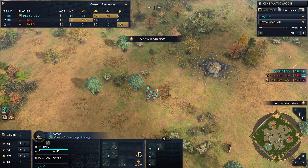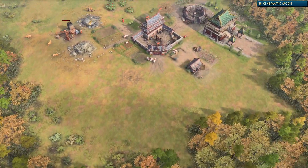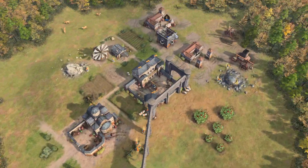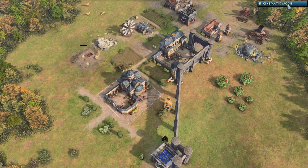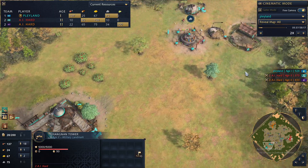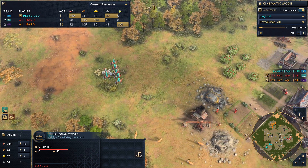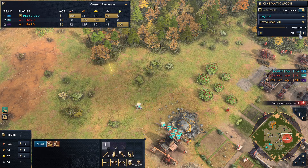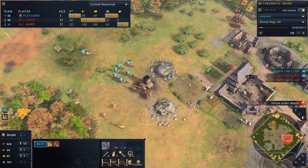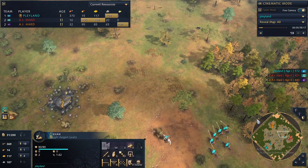I've got a few horsemen out on the field. I'll bet the other players don't have any army at all but they have already leveled up to the feudal age. I'm going to be going for Deer Stones. I'm sending a little troop here to attack — doing a little raid, taking out one of their villages and running away because I'm being fired at. Got my Khan leading the attack.